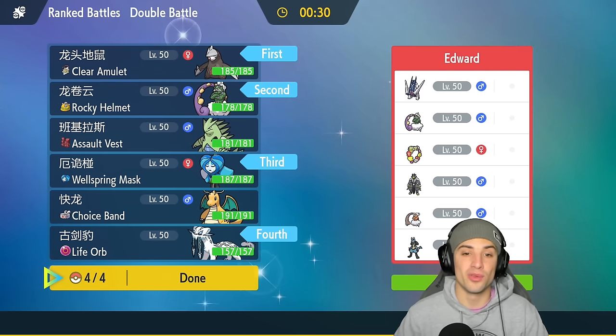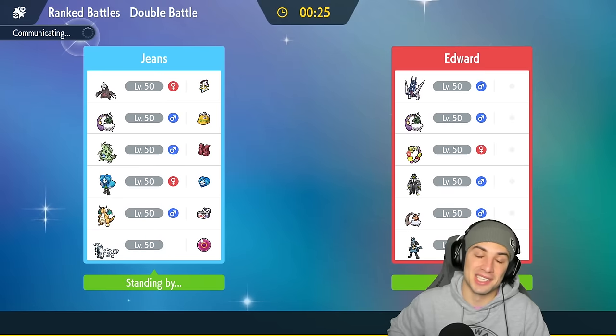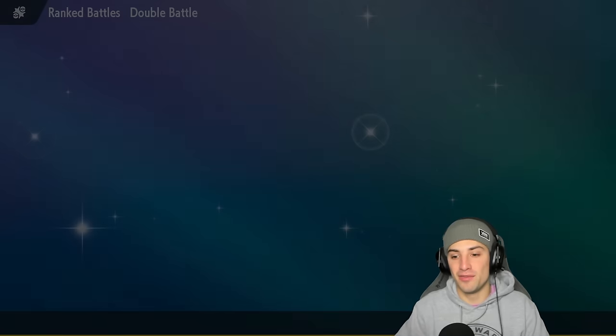Going a little unorthodox with Excadrill and Tornadus instead of Tyranitar, and Chien-Pao with Ogerpon instead of Chien-Pao with Dragonite. Hopefully we can grab ourselves a win here in match number one.